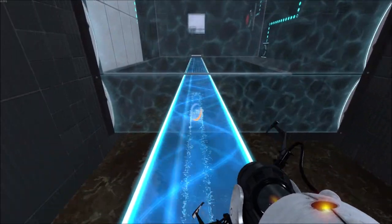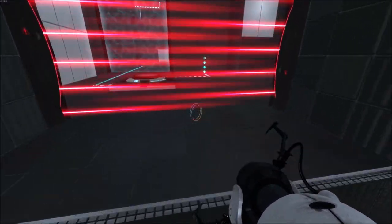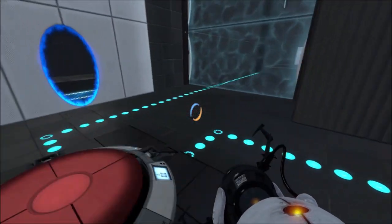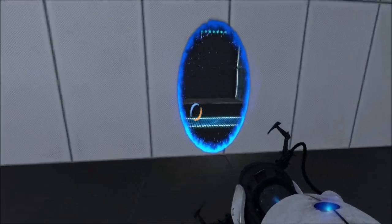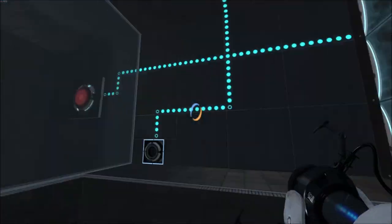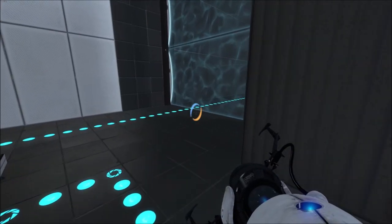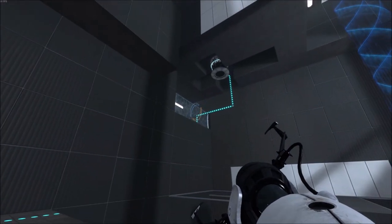Now where might this laser be? More lasers — this is the laser field so it's not the useful kind. So there's a button here, it's going to disable this fizzler at some point, which means I'm going to need it. I'm going to need a funnel. I need a funnel — this portal surface... I can't do anything with this.